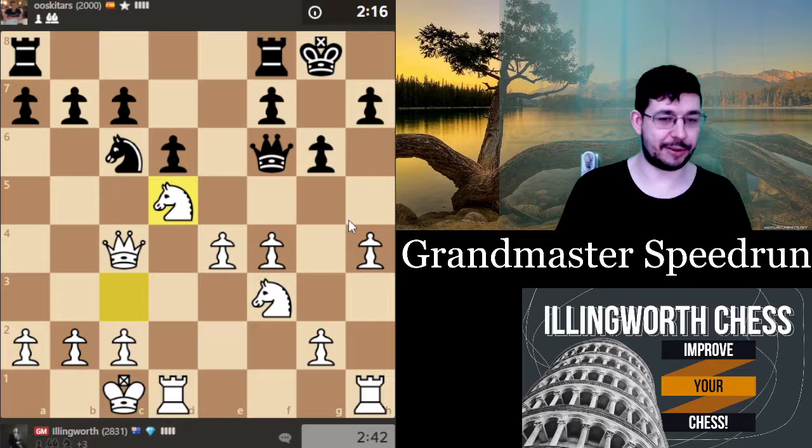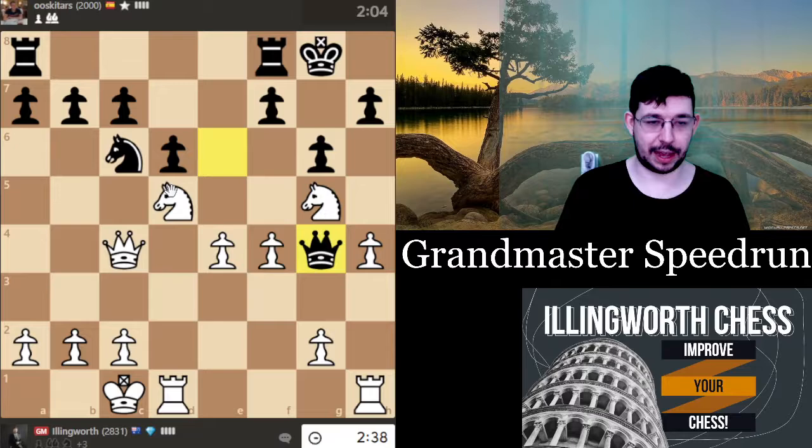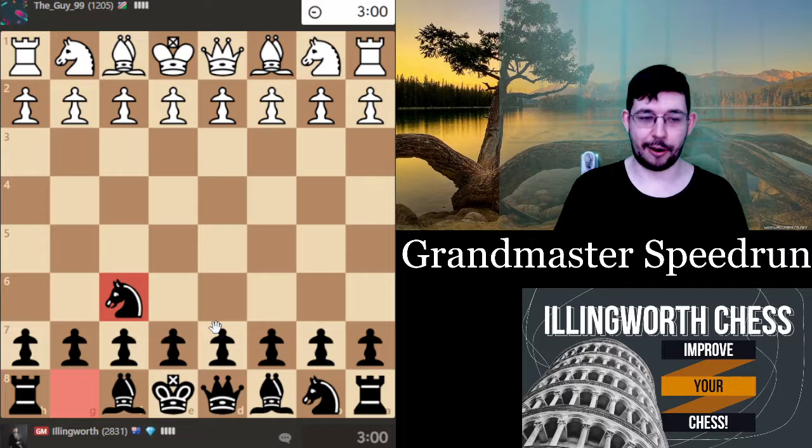I know even if I'm down a piece there's still a good chance I can probably swindle them, and it's happened to me quite a few times. Now he just blunders the queen and hopefully that's going to be what makes him resign — fingers crossed. Let's find a different opponent. 1200 — that gives me some hope. Let's pre-move knight f6 because why not.